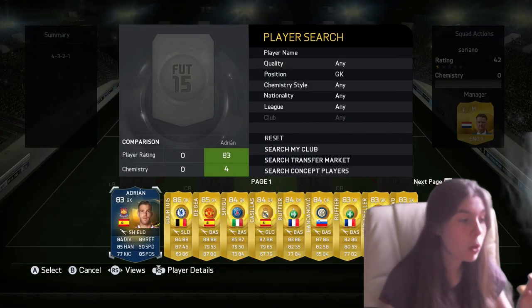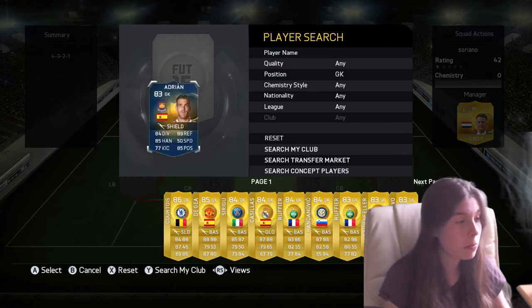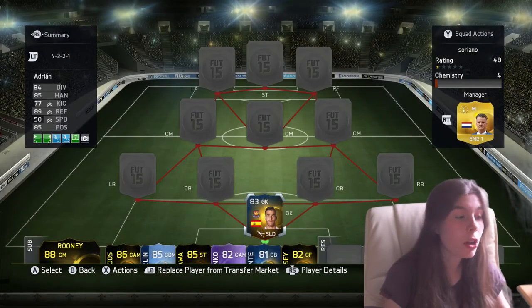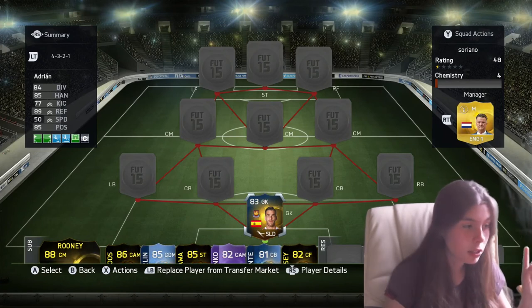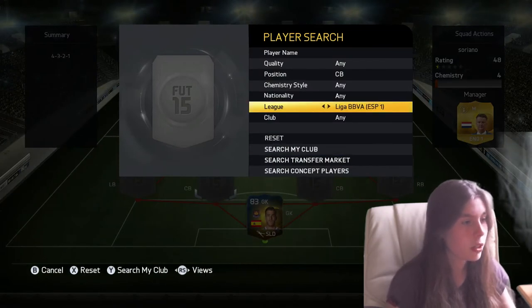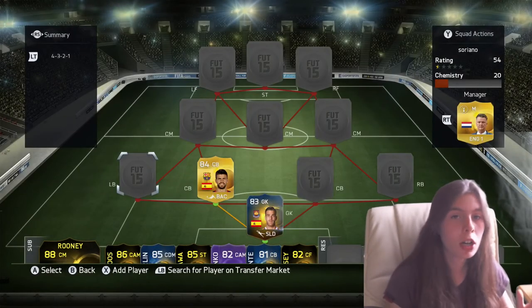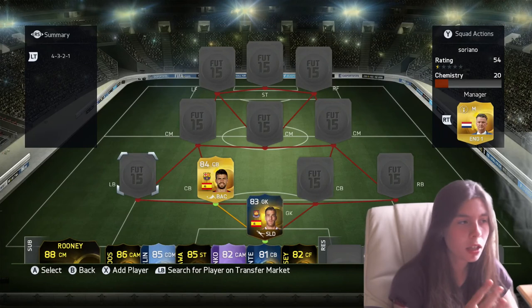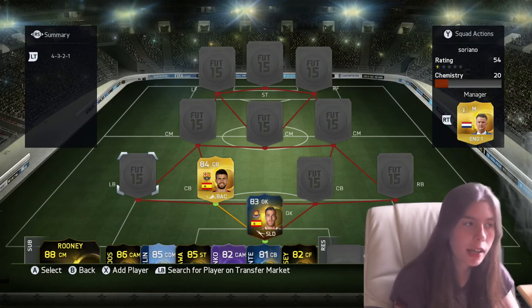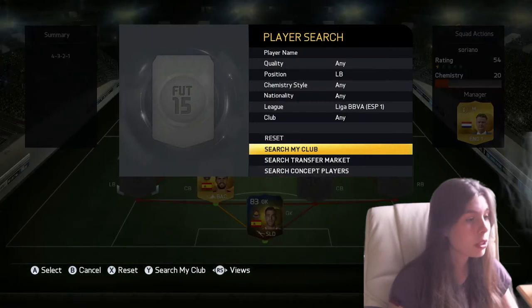And then we're going to do a squad builder around it. So in goal, we've probably got one of the best goalkeepers I've actually used, even though he does let in a few goals — Team of Season Adrian. Even though I might be a bit biased, he is a really good goalkeeper in my opinion. Then we've got Pique. We're going to be a bit of a hybrid. Zoriano plays in the A-League, I think, so I don't really have any good players from the A-League, so it's just going to be Spanish players to get him to chemistry.